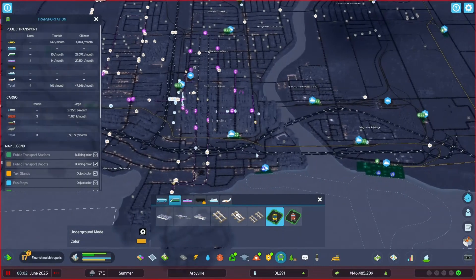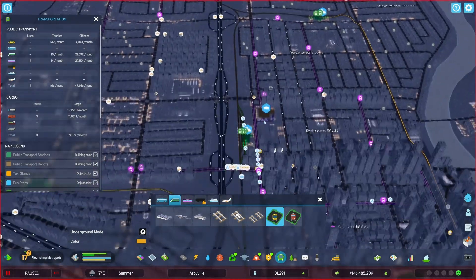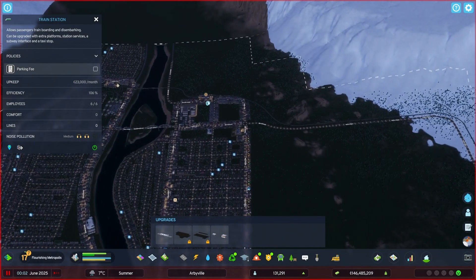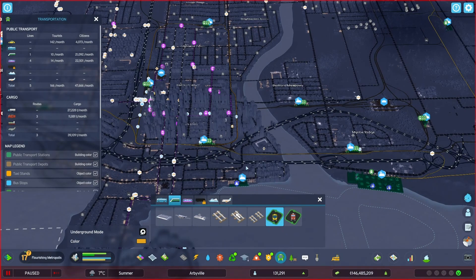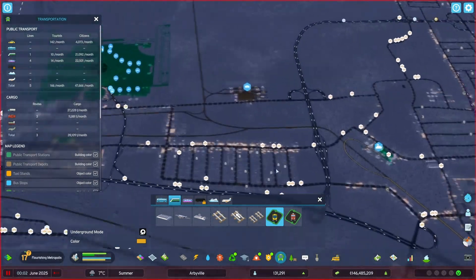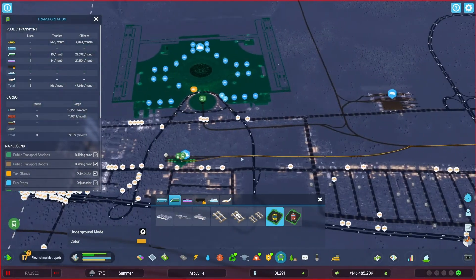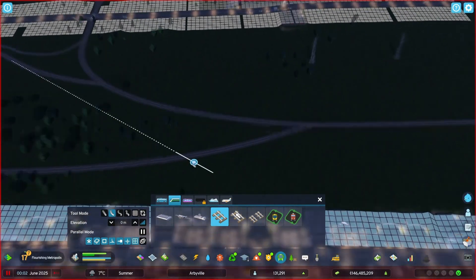Starting with right in our downtown area, first and foremost — just do a little bit of a casual loop around the city. That one's all set. I should probably open these two stations too — we are going to need them. Congratulations, you're finally open for business. Now, this will be our main hub right here. We'll have this line go west towards the airport. We'll open that one shortly.